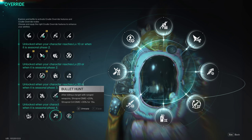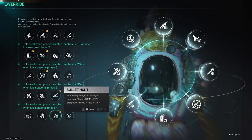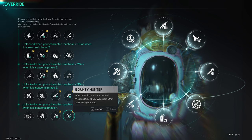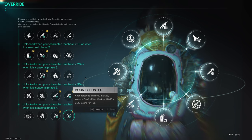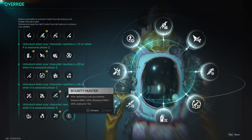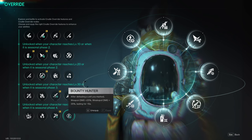Bullet hunt — 25% shrapnel damage and shrapnel crit damage for 15 seconds after killing a target with ranged weapons. And finally bounty hunter — defeating a marked target gives you a bonus 25% weapon damage and 35% weak spot damage, lasting 15 seconds.